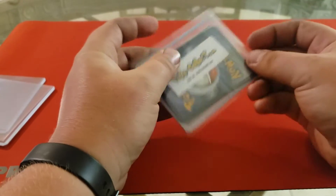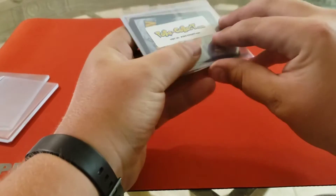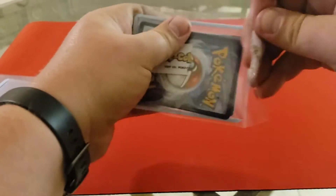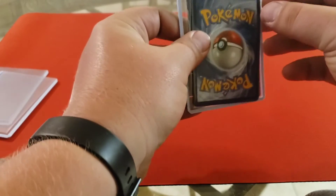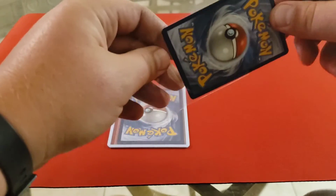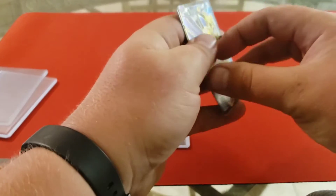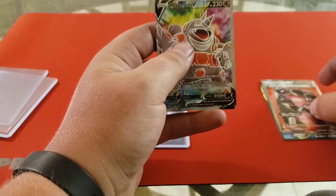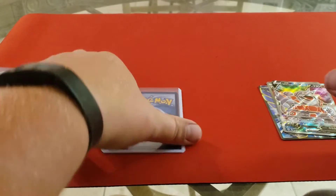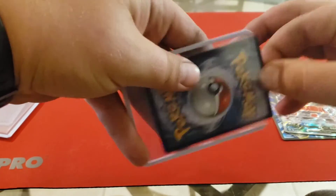Now we are getting into the cool stuff — we have nine of these Full Art combination Hollow Packs. Champions Path is in some of these packs, so there is a chance we could pull a Shiny Charizard V or the Darkness Ablaze Full Art Charizard VMAX. We're going to turn these around — oh man, Aegislash EX, Team Rocket's Handiwork, and the Reparior V. Okay, that was just the bait, the start of it — let's get into the special stuff.